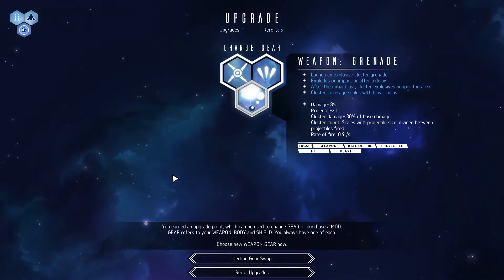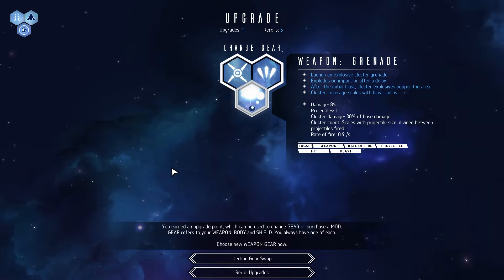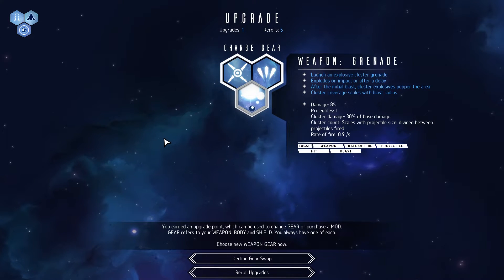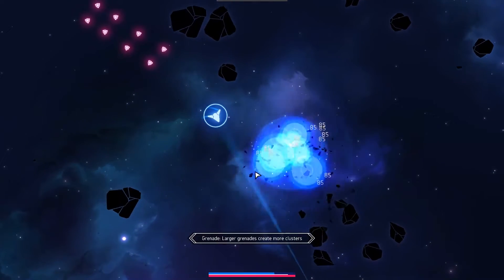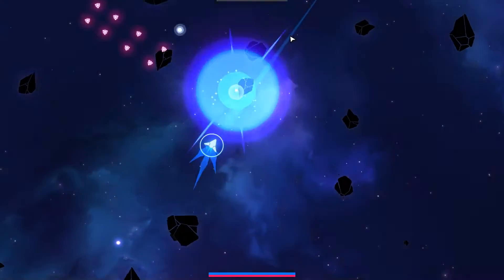That was an interesting start. You can take whatever weapon and whatever shield you want for now because you're gonna eventually throw them both away and get those mods back. So I wouldn't bother using a re-roll. What of these do you think would help? Grenade will probably be fine to build up to it and help me clear these rocks out.